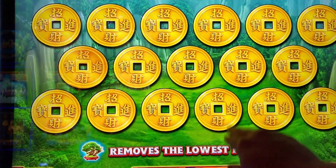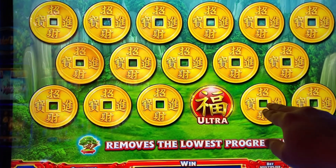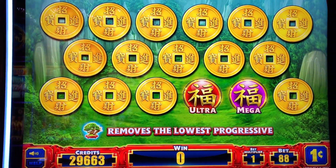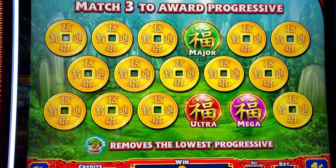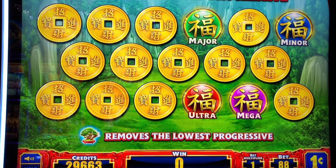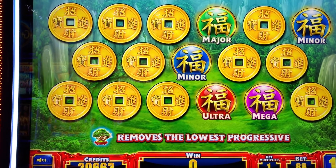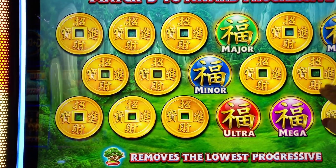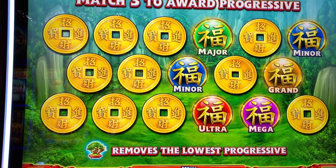Jackpot bonus time everybody. The Ultra — that is the best one, we want more of those. Mega — that's the third best, we'll go up top. Major — that's the second lowest, top of the corner. Miner — that's the lowest. So that's almost all of them there. Another Miner. Let's go to the right — a Grand. Alright, that's the second one.